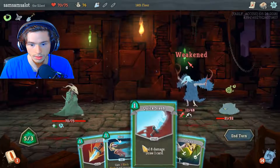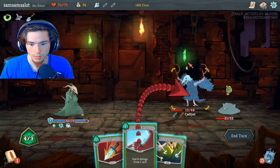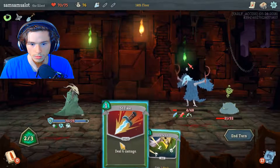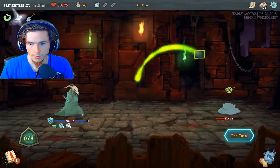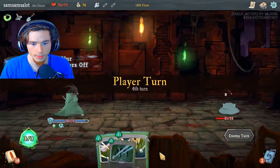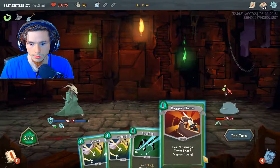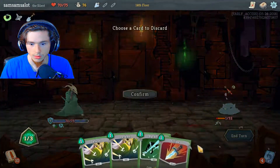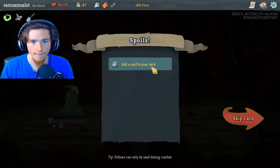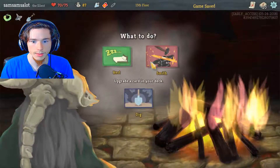Apply weak to you, bring that down to six, and apply weak. You're dead. Nine block and more frail to me — that's not cool. So close. And you're dead. Perfect. Awesome. I want that one. We only lost one health that round.